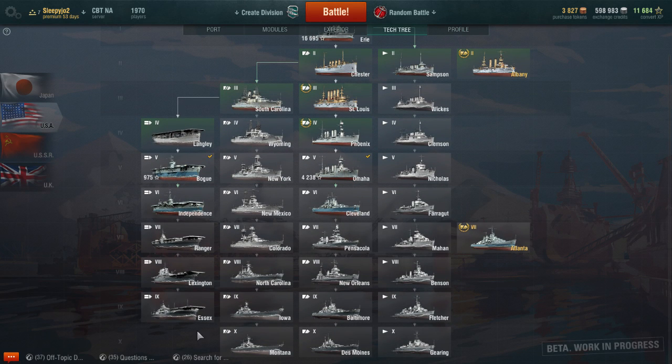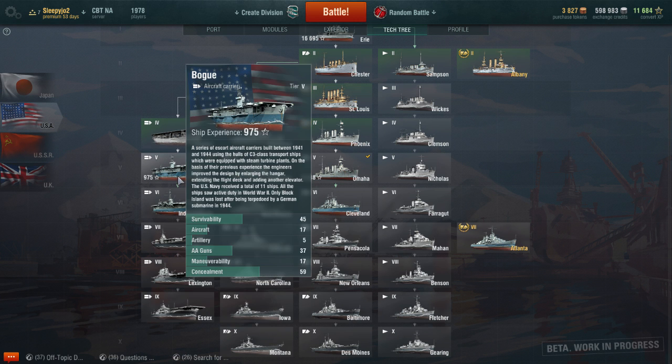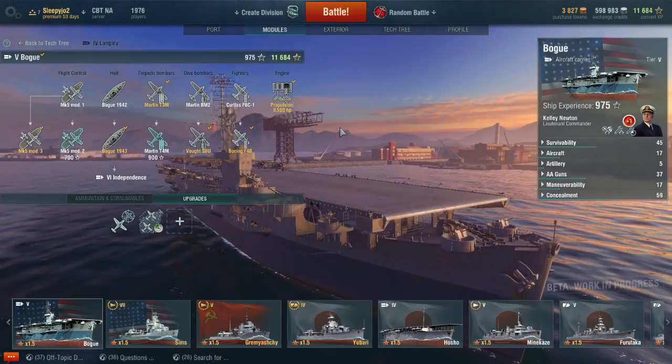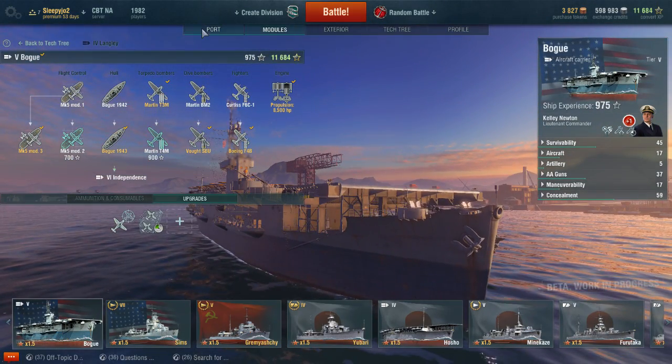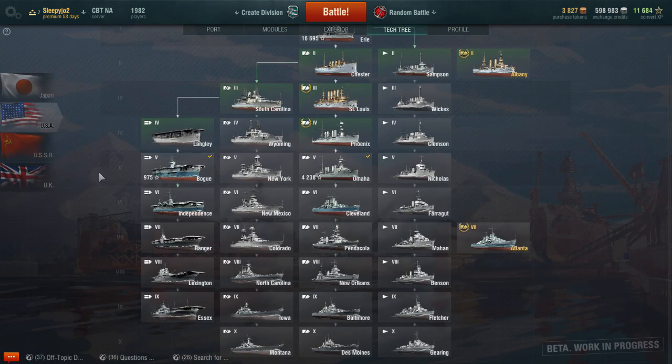The Essex was moved from tier 10 to tier 9. There's currently no tier 10 aircraft carrier - as far as I'm aware this is going to be the Midway in the tier 10 slot. The Independence was moved to tier 6, and the Bogue was introduced as the tier 5, so I have that rather than the Lexington now. I don't really like it.